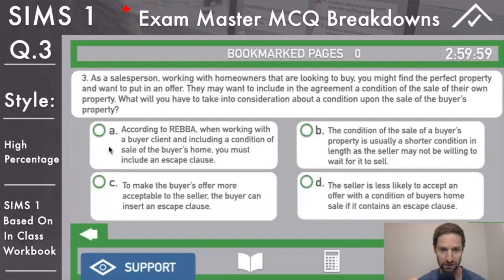Answer A: according to REBA - soon to be TRESA - when working with a buyer client and including a condition of buyer's home sale, you must include an escape clause. Watch for the word 'must' - it's a trigger word. REBA doesn't require you to include an escape clause, so eliminate that. Answer B: the condition of the sale of the buyer's property is usually a shorter condition - this doesn't make sense because it's actually a longer condition, 30 to 60 days. Incorrect.